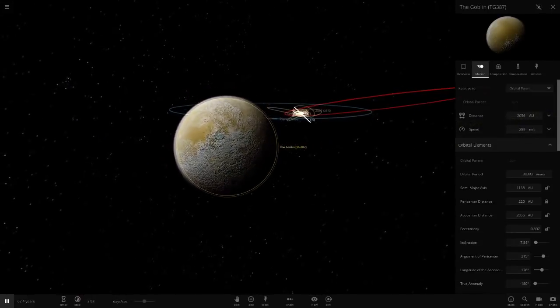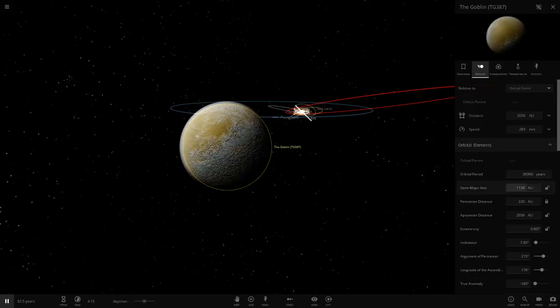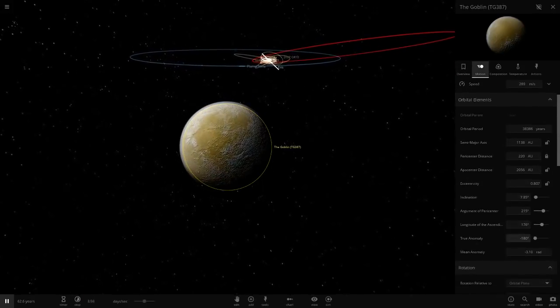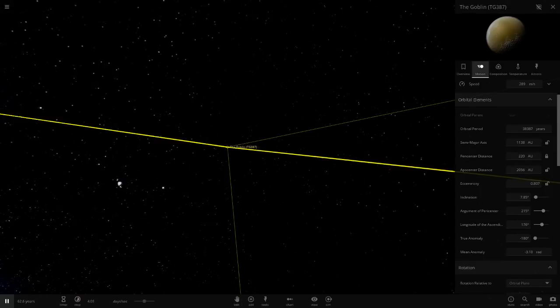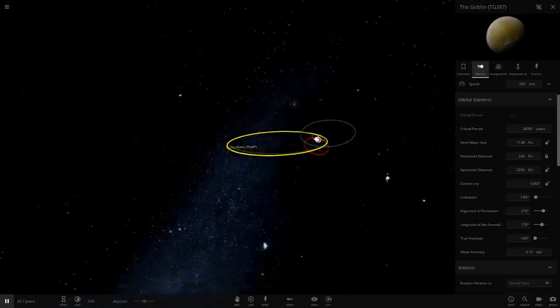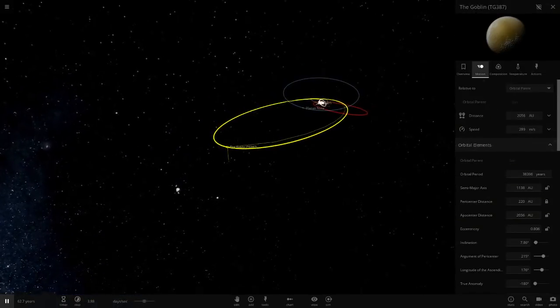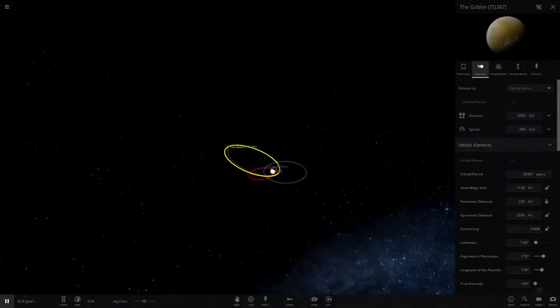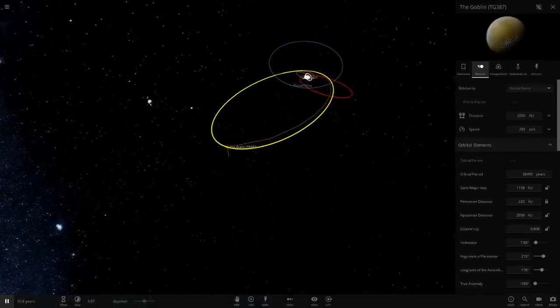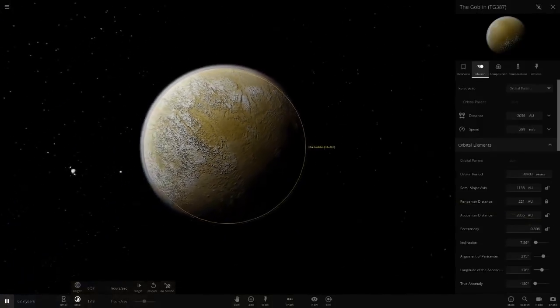We're turning the Goblin into a star and seeing how it affects the solar system. It's quite far away — it almost takes 40,000 years to go around the sun, at about 1138 AU distance. If we zoom out you can see the orbit, though I'll admit it isn't exactly the most accurate since I modeled it off concept art rather than precise stats.